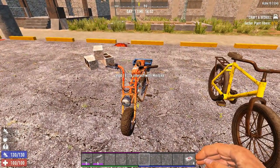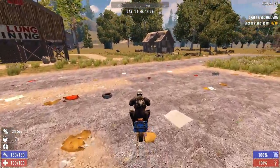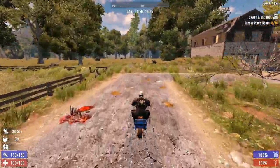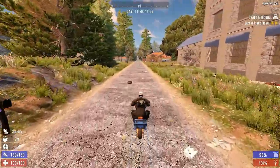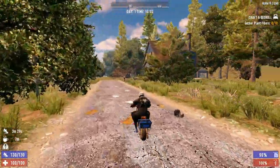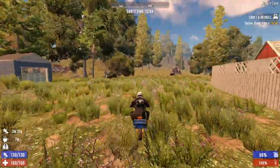In last place at rank 5 we have the minibike. The thing that stands out to me about this vehicle is that even though it is at least twice as difficult to craft as the bicycle, it is not much better than the bicycle. Not only do you require over twice the materials and an additional level of grease monkey, but you also need an engine.